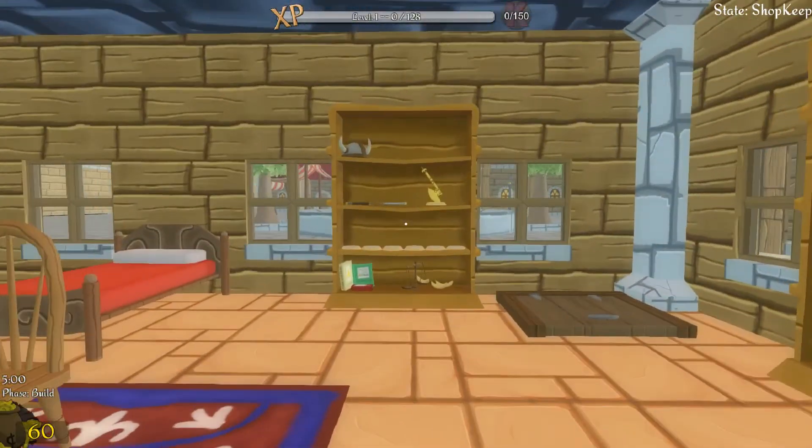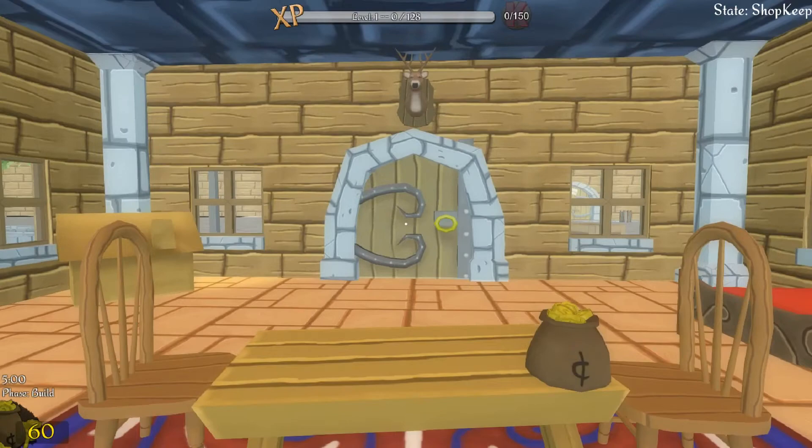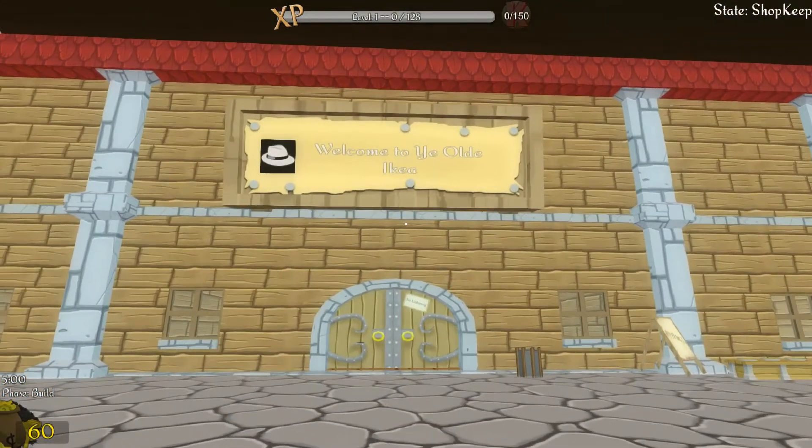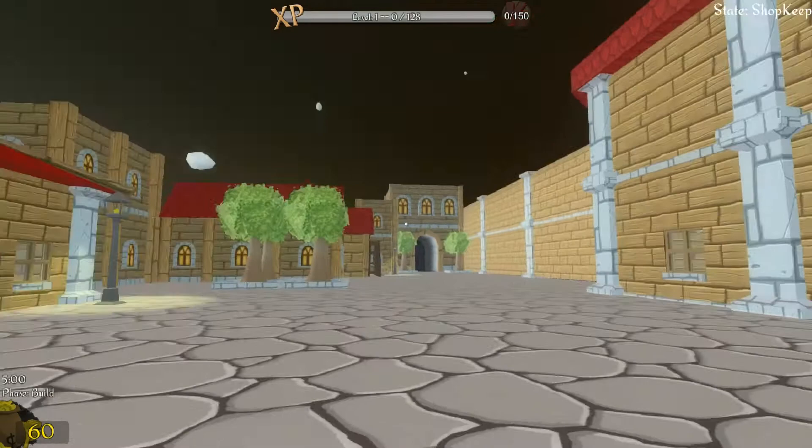That deer must have hit the wall at a hell of a speed. Well, we better get on with things. Now that is simply fantastic. Look at that. Not only is there a beautiful welcome sign — it is the first thing that people see — they also see my logo. That is just brilliant. I'm very impressed with that touch.